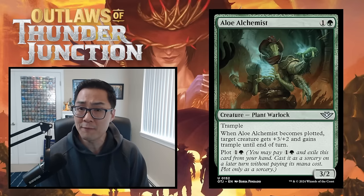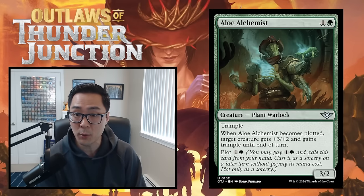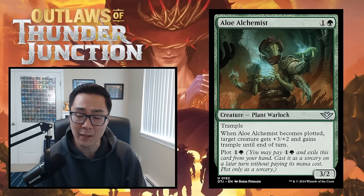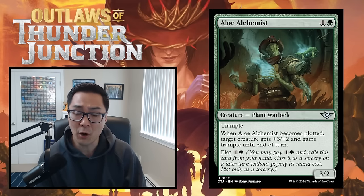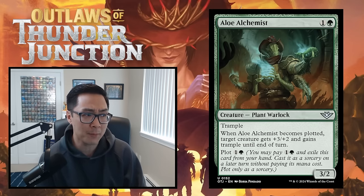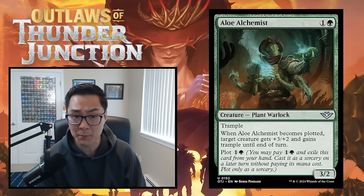Before I head into the first card, I want to briefly talk about the grading scale. It's a very simple A through F scale you've probably seen in a lot of different places. If a card is an A, it's a complete slam-dunk first-pick bomb — drawing this card will significantly increase your win rate. Examples of A-level cards are Aurelius Vindicator, Izzoni, Cryptic Coat, and Doppelgang.